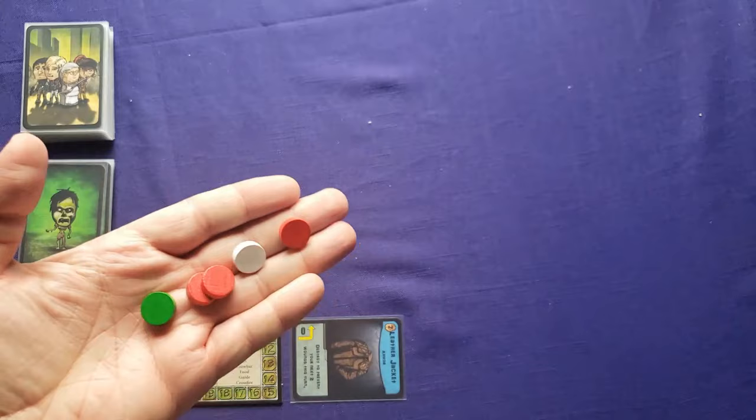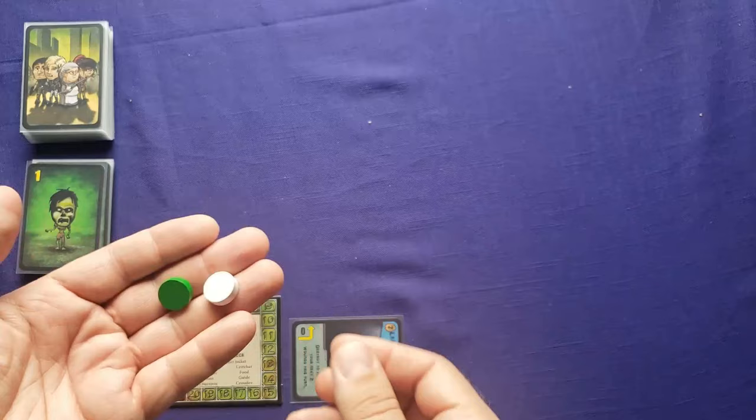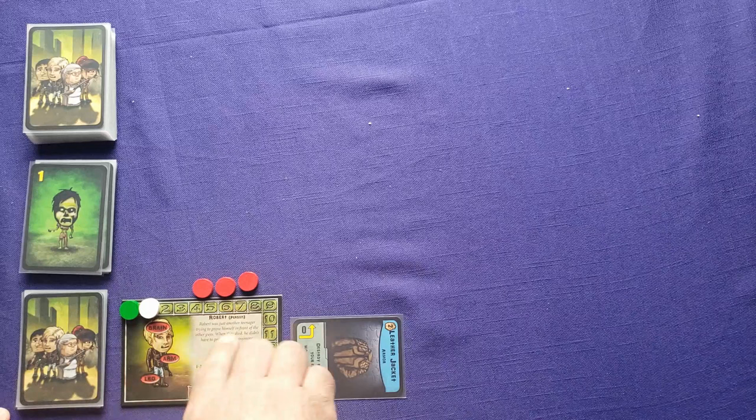You're going to need five wooden tokens. The red ones represent wounds — when you take a wound, you add it to the brain, arm, or leg, and it's your choice. Then there are two markers: the wave marker, which is the white one starting on wave one, and the survivor marker starting at zero. We've got to work our survivors up to six — that's the goal.